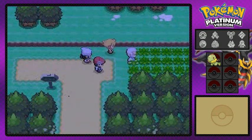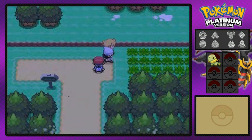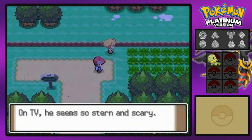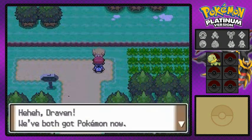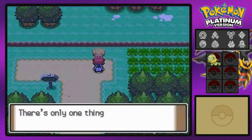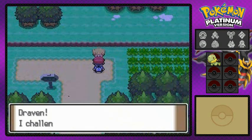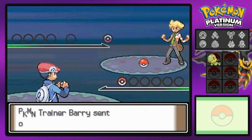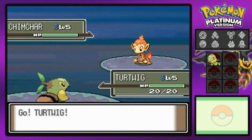Look at that, it's right there in the box. Professor Rowan is gonna be telling us 'I'll be waiting for you right here in Sandgem Town.' Dawn of course being all prim and proper. Afterwards Barry's like 'Hey Draven, now that we've both got Pokemon, there's only one thing I wanna do and I've been wanting to do this for quite some time - I challenge you to a battle!' So here it is guys, our first battle against Barry himself, hyperactive Barry.